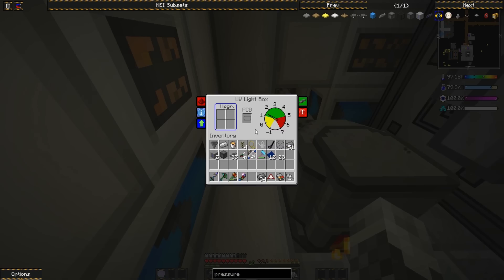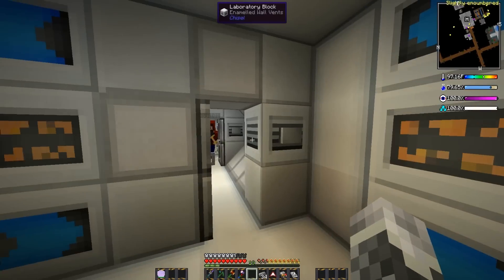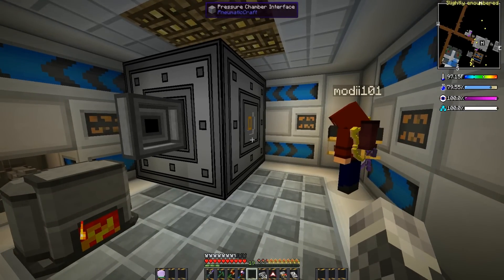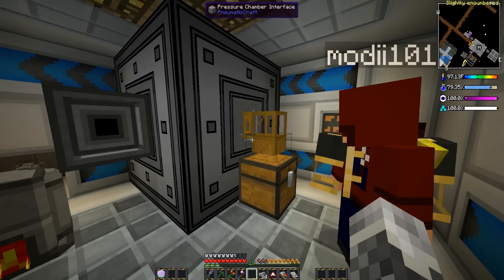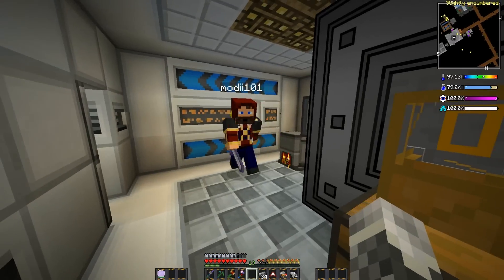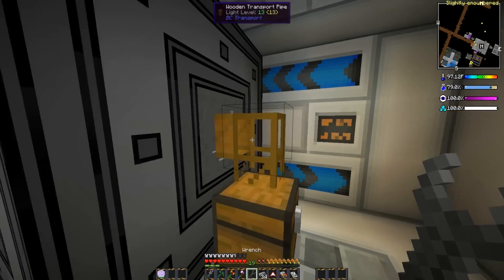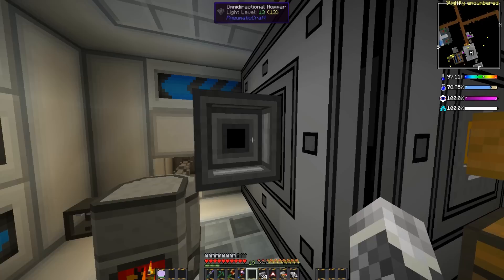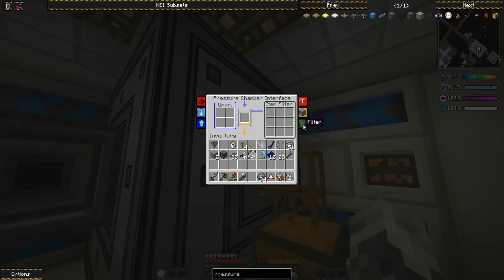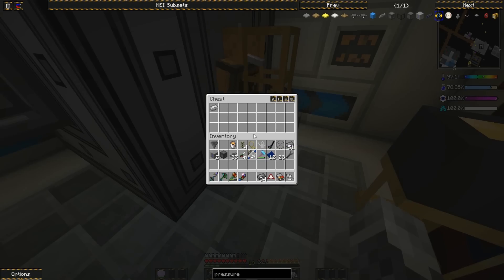So this is cooking up nicely. Did you get that item life upgrade? Yes. I'll bring that down here too. We'll put it into the pressure chamber so that way things won't despawn inside of it. With the item life upgrade, anything you put into the pressure chamber will not go away - otherwise it will go away and you'll be very unhappy. This mod makes you unhappy anyway.